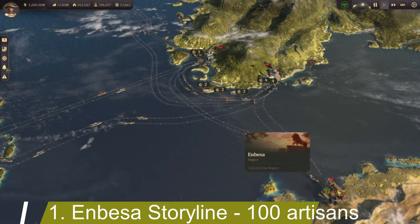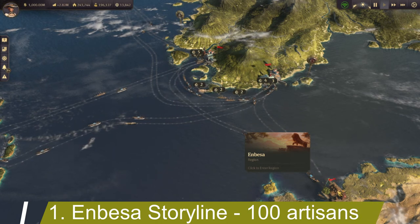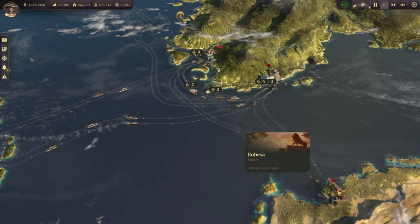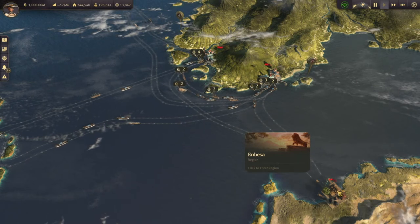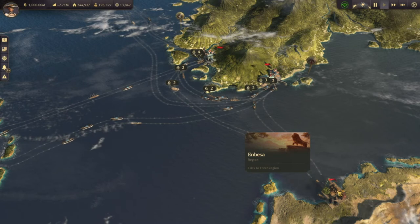The Research Institute comes from Anbessa. Anbessa is triggered when you reach only 100 artisans, so quite soon in any new game that you do. It creates a new storyline called The Rise of Emperor Ketama. I won't give you detailed spoilers about this main storyline in this video — if you're interested in a video on this topic, just drop a comment below. That storyline is fairly linear, and at some point you'll be asked to build the Research Institute in the old world.